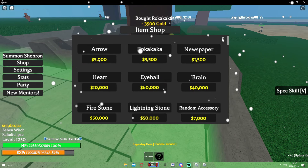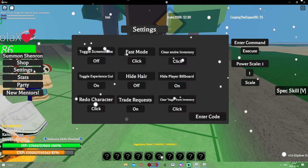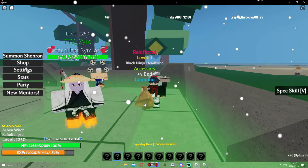What you gotta do is just spam buy accessories. You don't have to get anything good — what you gotta look for is that enchantment above it: secure, heavy, reinforced, blah blah blah. Let's try to get arcane here. It shouldn't be that hard — if you're lucky enough you can get it instantly. It doesn't matter what item it's on, as long as it's not a hat because it doesn't work on hats.